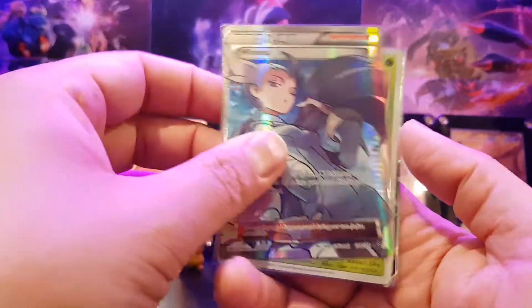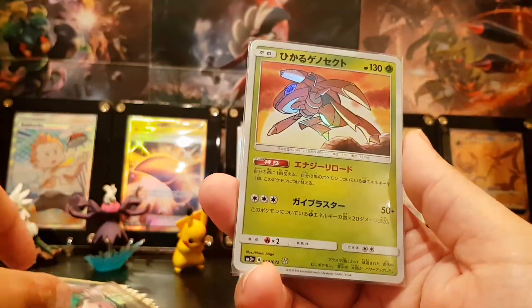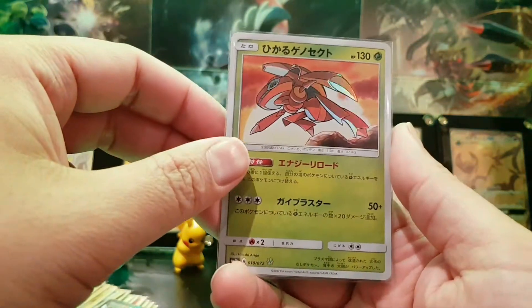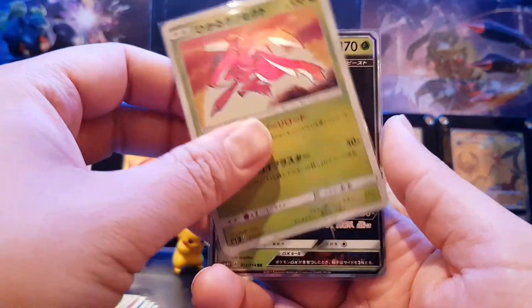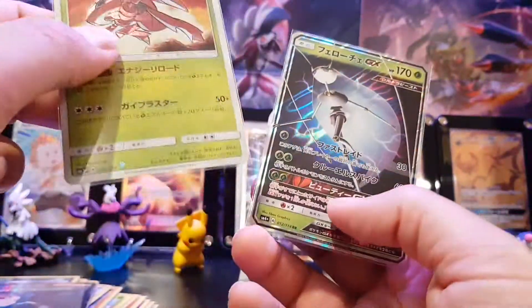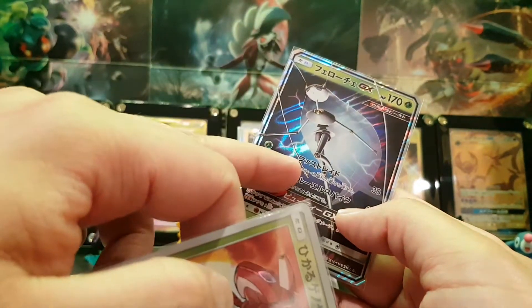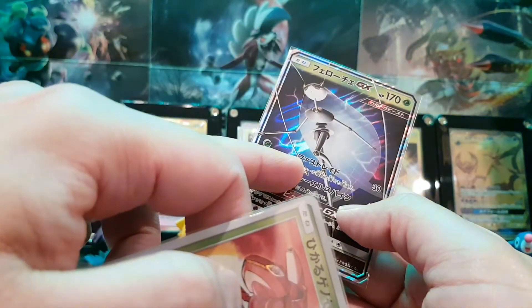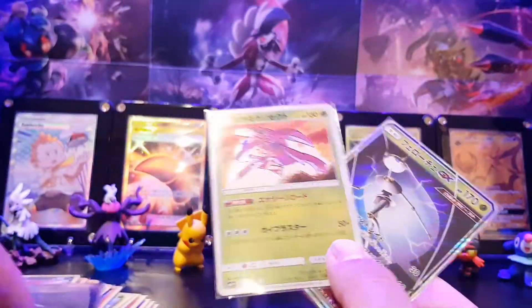We've also got Winona — we've got her in our collection already but this could be used for trade or to add to the collection. There's a Shining Genesect from Shining Legends, Japanese version, which we needed. And finally a Pheromosa — though I think this was a bit of an error because I had everything in SM4 Plus. I did request the Pheromosa that was a Black Star promo, but it's all good.